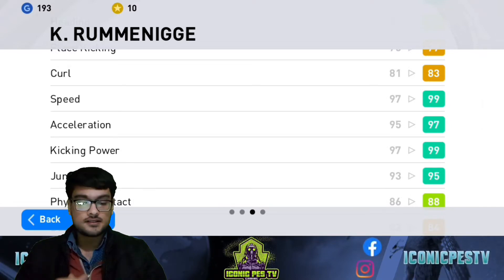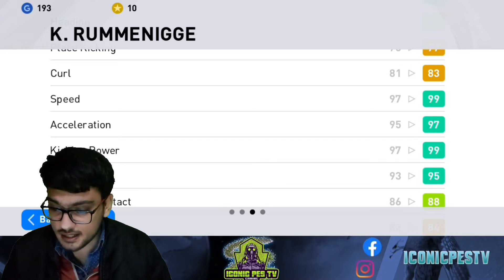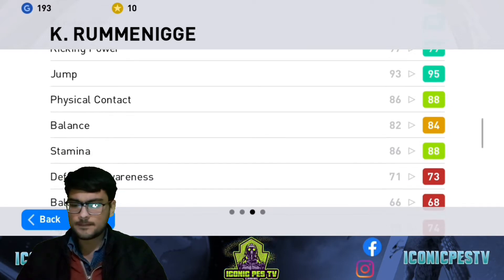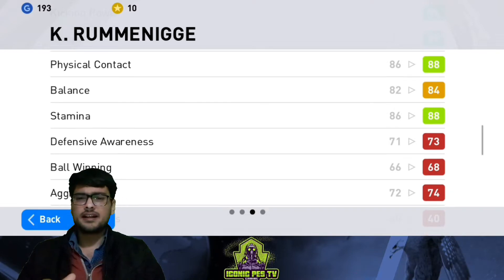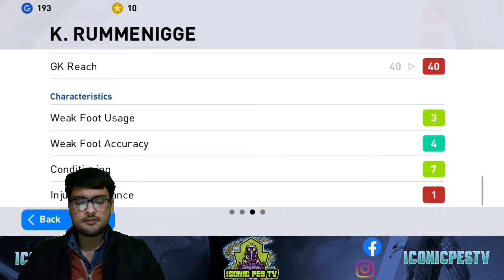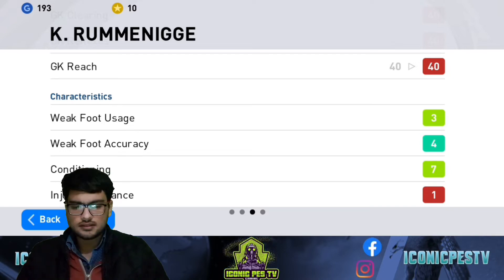He can really tear into defenders. Jump is 95, jump is great. Physical contact 88 — I disagree, physical contact is more than that. Balance is good. Stamina 88 — just one thing I didn't like about him was his stamina. Weak foot usage 3, accuracy 4 — his weak foot is really strong. Conditioning 7.